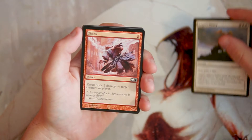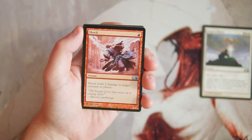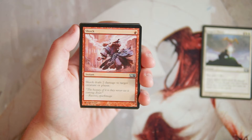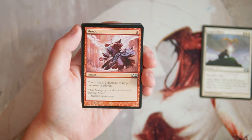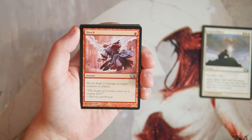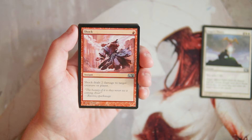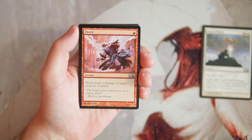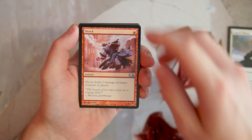On the other hand, we have Shock, which is an instant for one red and it deals two damage to target creature or player. What's so great about this is that it's at instant speed, it's efficient, and it hits creatures or players. It's a really flexible and efficient spell. It counts as removal — obviously it's not going to hit anything too big, but it does clear the way for low-power ground creatures as well as just deal a couple of damage to your opponent if need be. Very flexible card, definitely one I'm looking for.